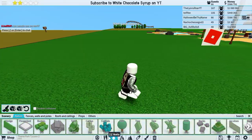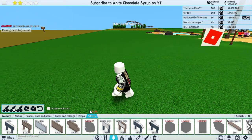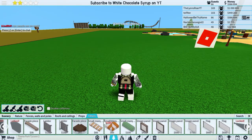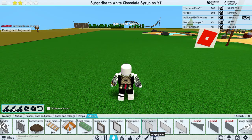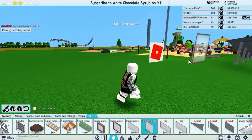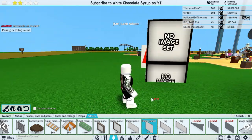You're gonna go to Scenery, then go to Others and scroll a little bit. You're gonna select this image panel right here, the one that costs 750 — and I don't know why it's a little messed up right now.